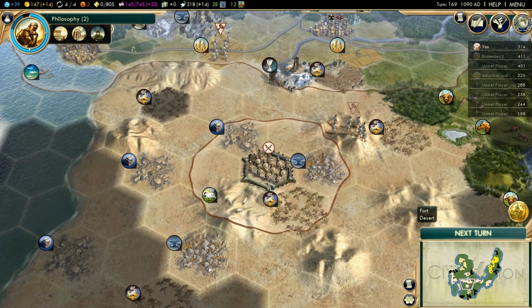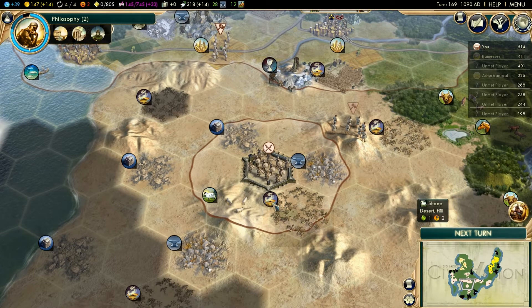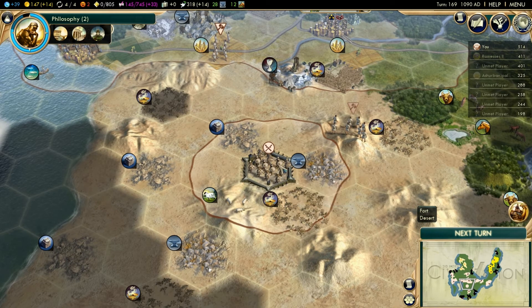You have to have a unit in the fortress in order to maintain these borders. It does cost about three gold a turn to maintain this fort out here.